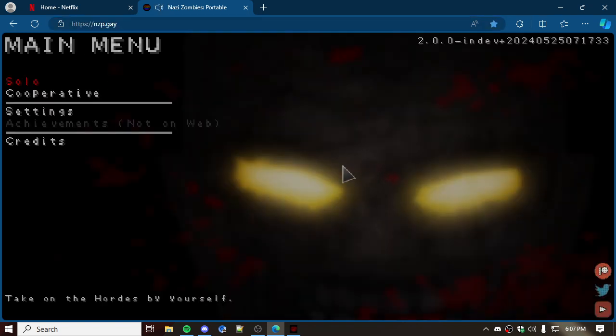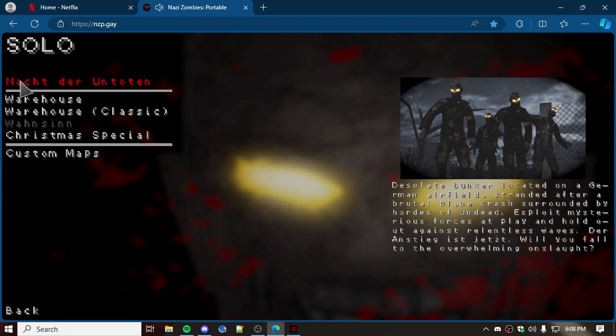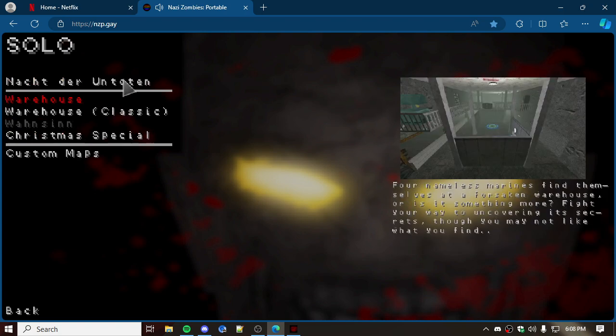I had to open Edge for Netflix because this little browser down here doesn't support it. Let me go to the game's website — ncp.game. Look at that — you can play the game in the browser, it's loud though. If I go to solo, here are two of the themes. I've got a running event going on down here. You got Knocked and there are other maps too.